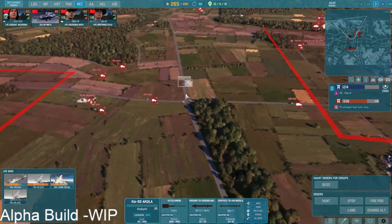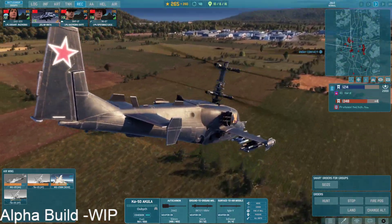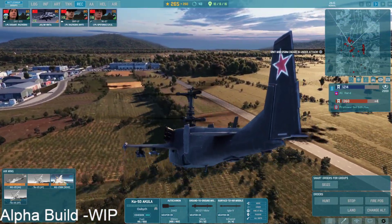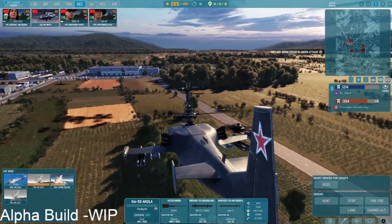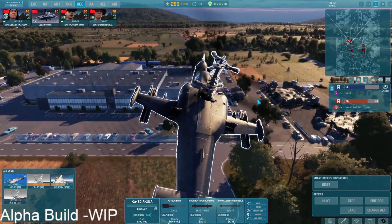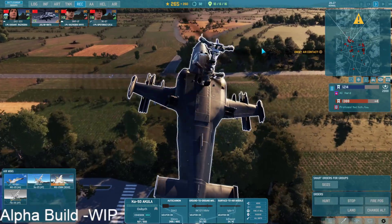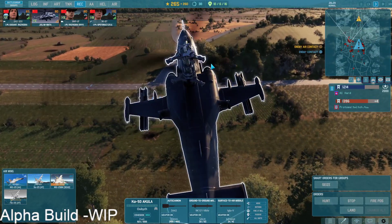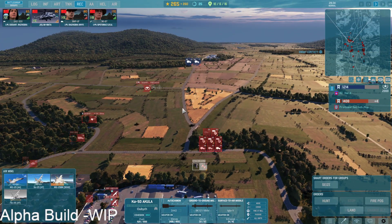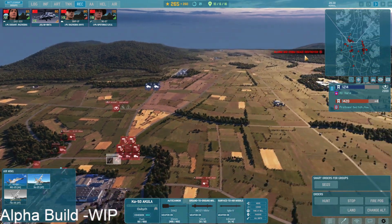Akula is for sure a good unit - obviously really pricey, and if you lose it early on it's really painful. But if you can get the kills, this not-quite-so-little helicopter is absolutely worthwhile. The gun can also do some damage against infantry targets and ground targets. It also gets helicopters where the penetration does a bit of damage per hit. And yeah, the ATGMs are quite impressive.